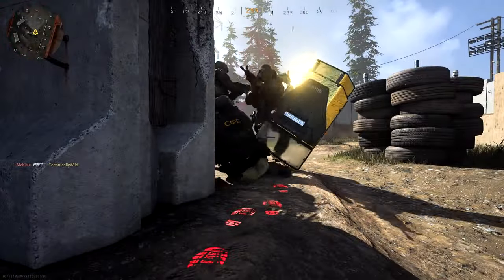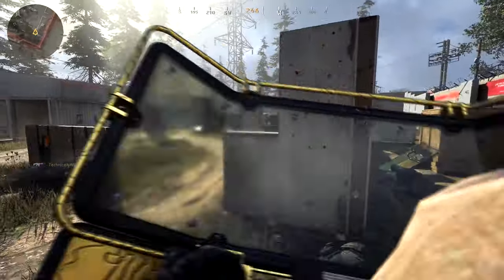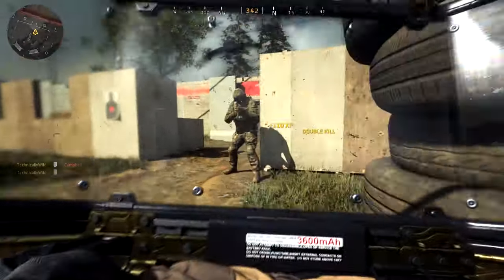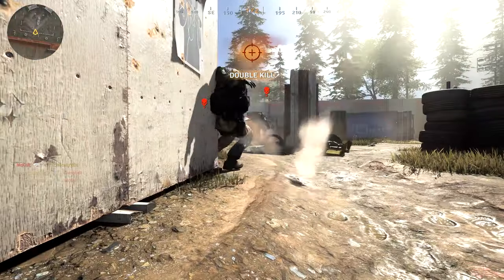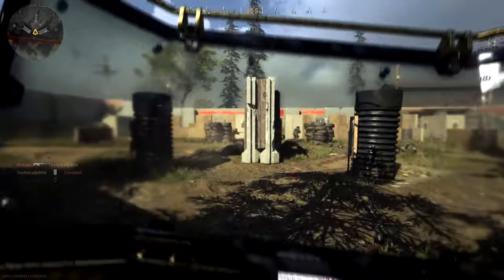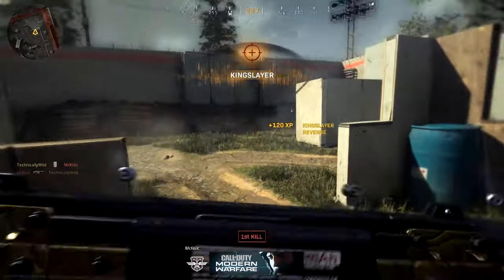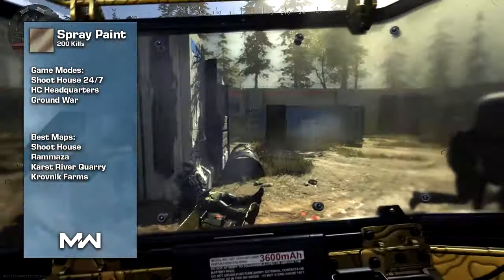I use the stun and flash grenades to disorient enemies for easy kills since they won't be able to aim or see me. The smoke grenade is great if there's a building full of enemies or an objective — throw smoke so they can't see me coming, then rush in with Double Time and get shield kills. In core I don't use smoke as much, because unless I can land those two hits, nine times out of ten I'm getting outplayed and killed in those smoke situations.